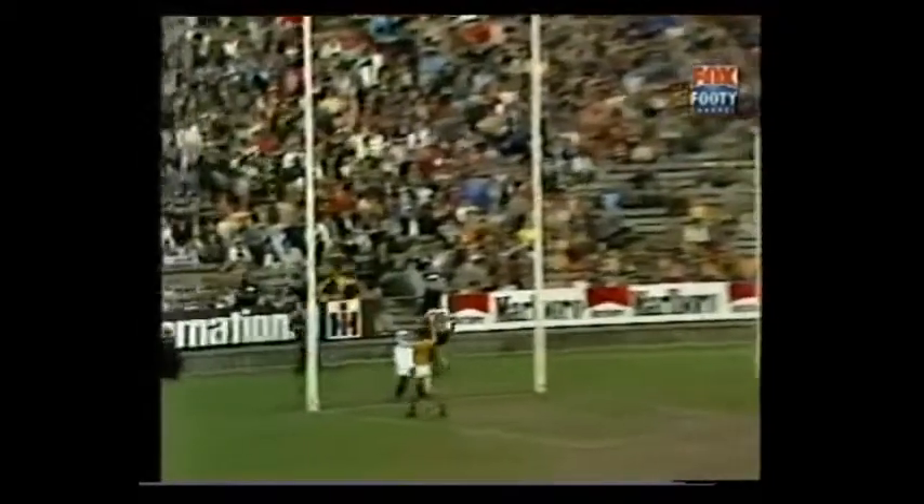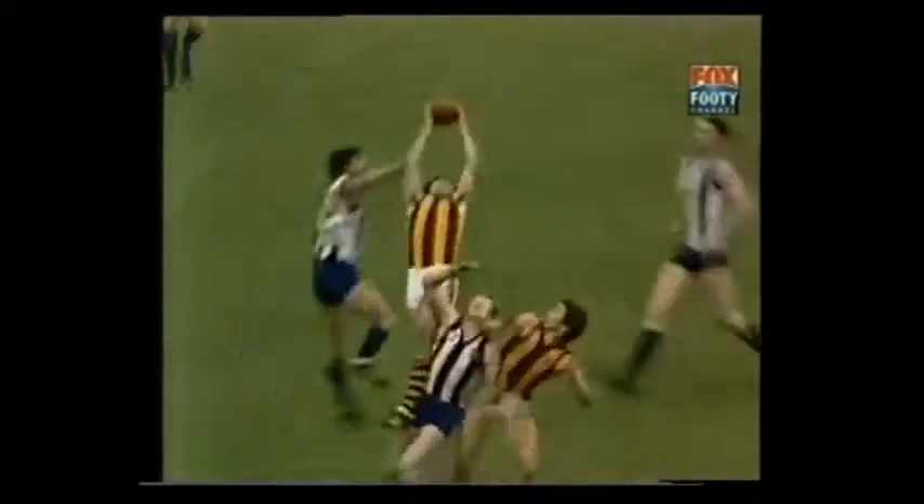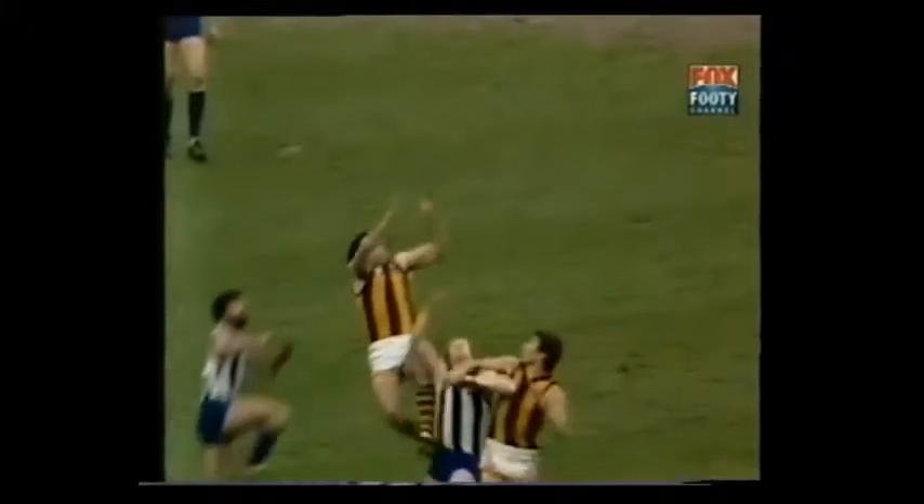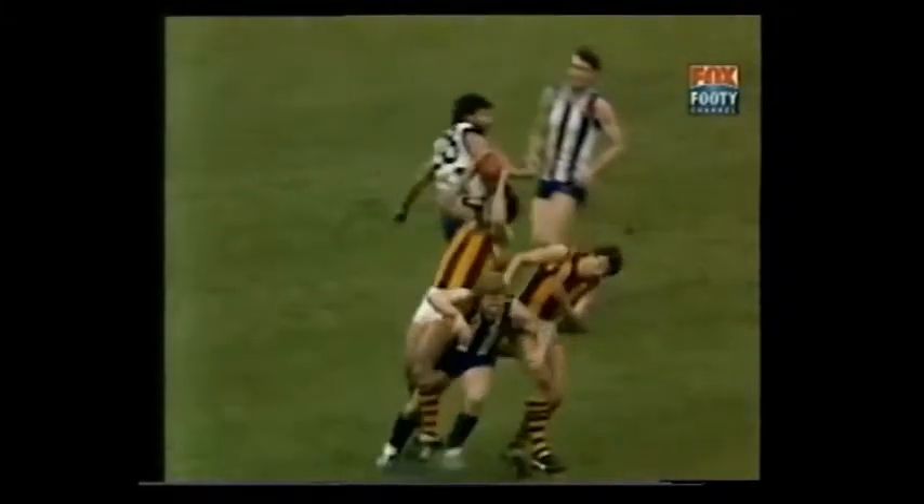Hawthorn still in attack around their half-forward line as Don Scott thumps it down towards Matthews. A good bump and out it goes, brilliantly to Moncrief. He's a good kick, Moncrief. Breaks away inside half-forward. Matthews — what a great mark for Matthews! The Hawks lead at every change to record a 14-point win.